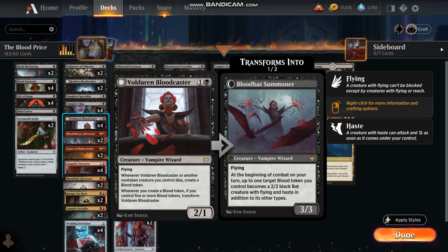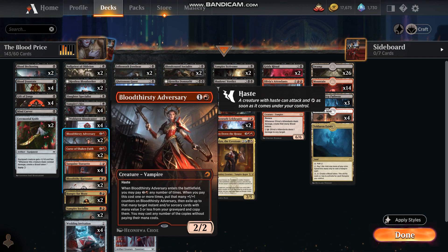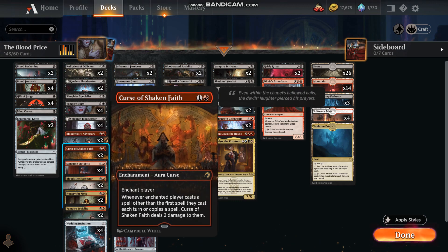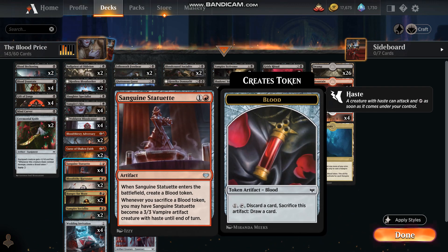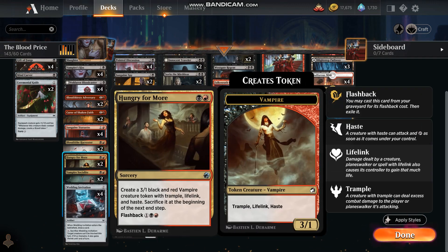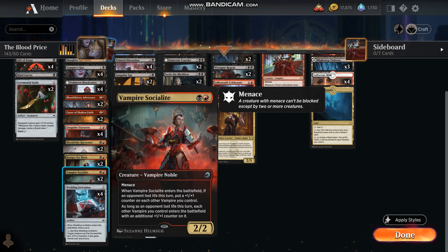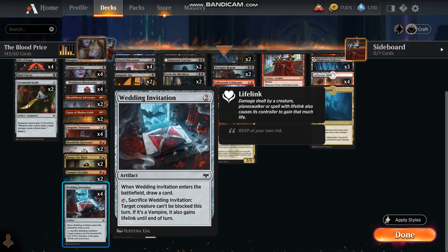And the Valdarin Bloodcaster — we can transform as well, this is an excellent card. There's not a lot of sorceries and instants in here, but enough to make it worth your while. Curse of Shaken Faith fits in with the theme. Sanguine Statuette, Tithe Harvester, and Hungry for More — has a nice little token creature with Trample, Lifelink, and Haste. Vampire Socialite to get some counters on our creatures, and Wedding Invitation gives us Lifelink and lets us break through blockers.